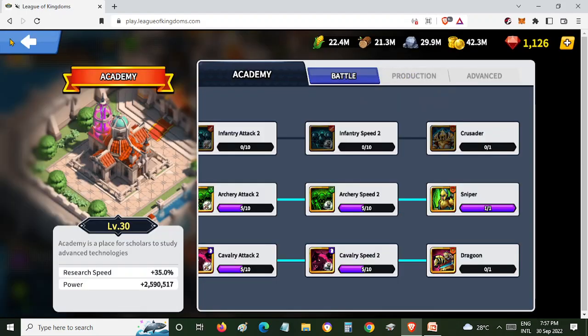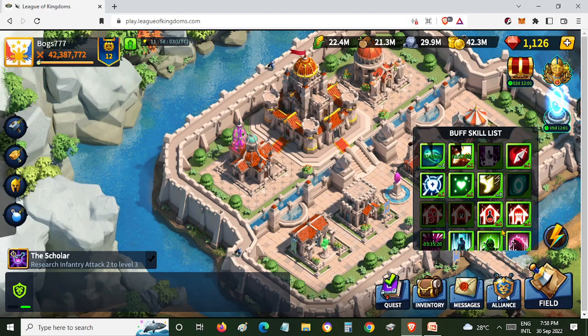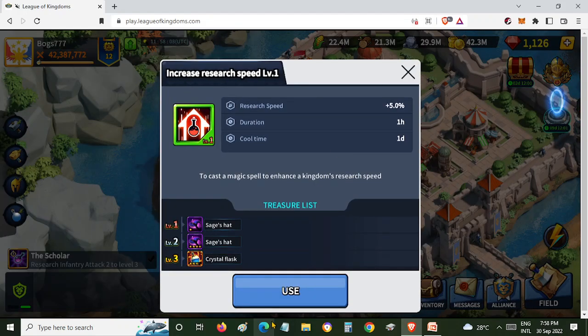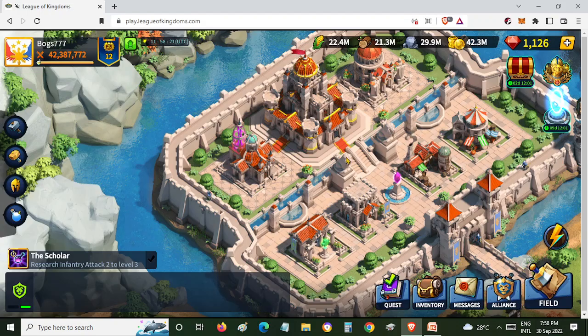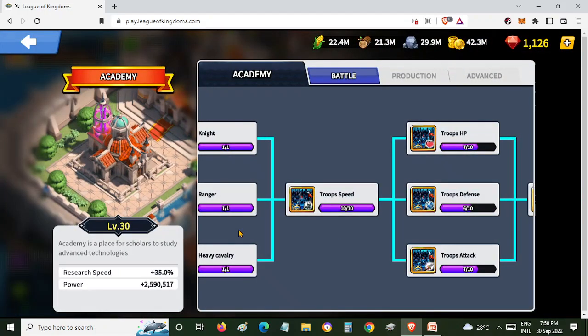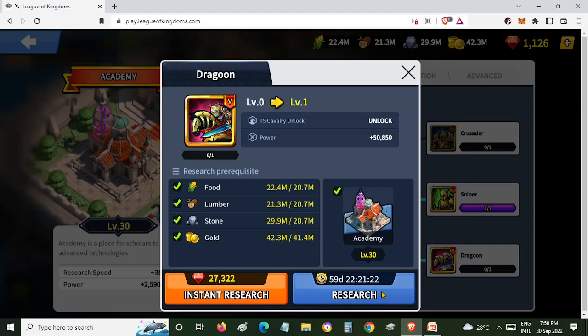You must activate the buff skill list before you start researching the T5 troops. Then treasure. That's it for now. Thanks for watching. Have fun. God bless. Bye.